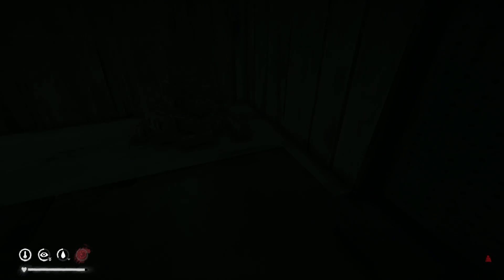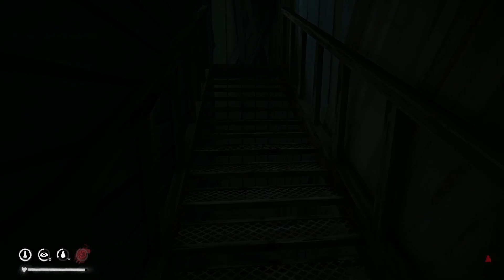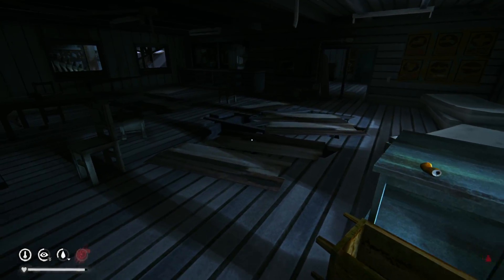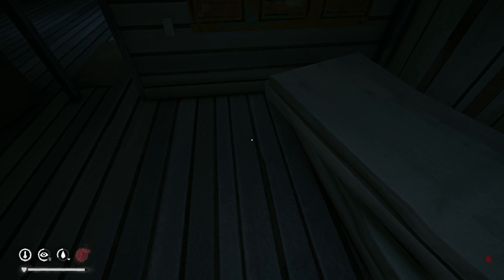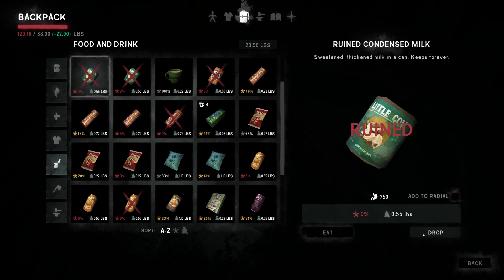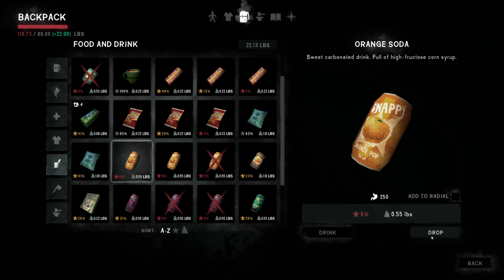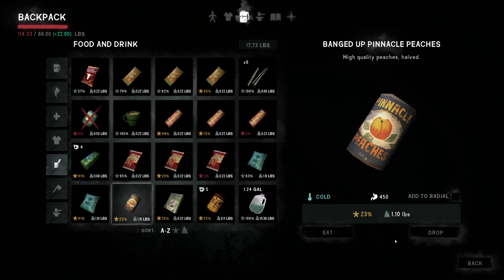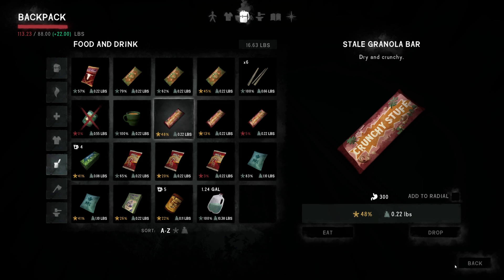We're gonna head out and go back the way we came in. I'm gonna drop off some stuff we don't want to take with us. We'll drop off some food, obviously. These soda cans are something I don't really take with me a lot, because they just don't really end up being too useful for how heavy they are. Peaches are really heavy for how many calories they give you. Ketchup chips are always nice though.